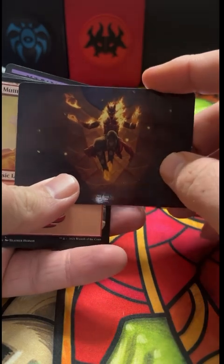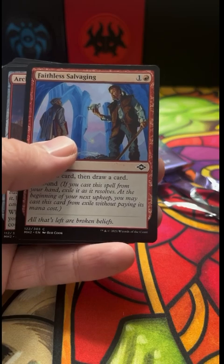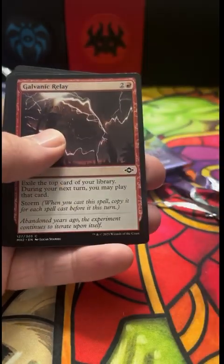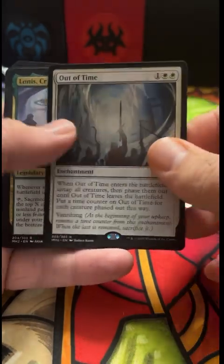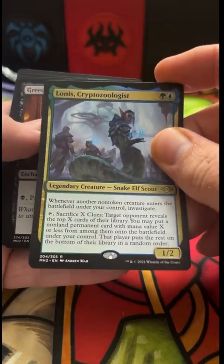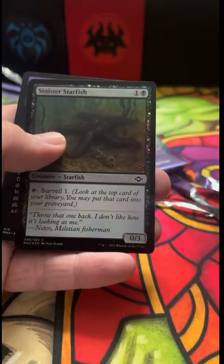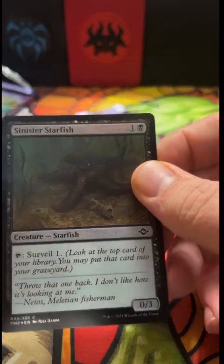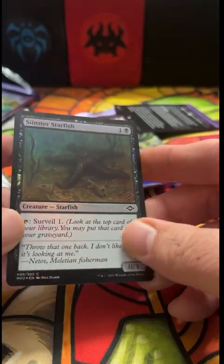Oh look at that — a very dark card with the focus of the flame, that's pretty cool. A mountain — best land there is. Arcbound Tracker. The Relay, an Acolyte, and Out of Time — not quite yet, not quite yet. Lonus Crypt Zoologist and Greed. A Prismatic Ending in retro — very cool. And of course the old Sinister Starfish foil this time — oh boy.